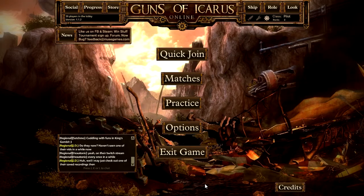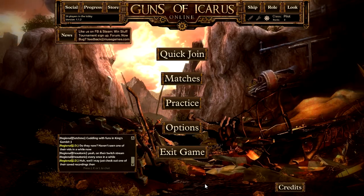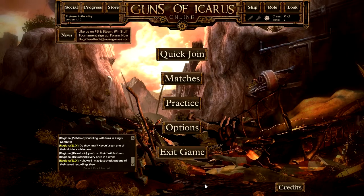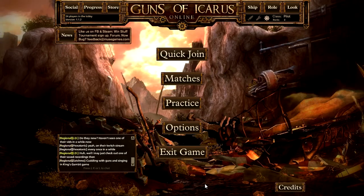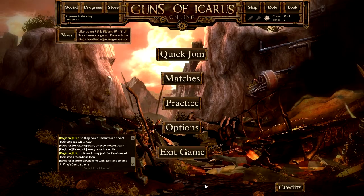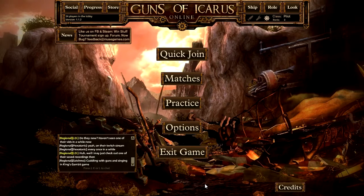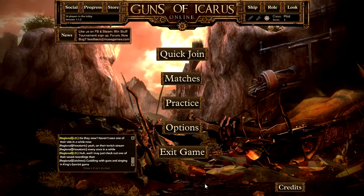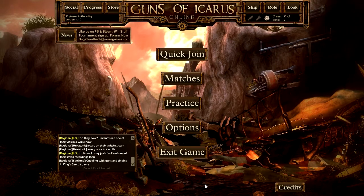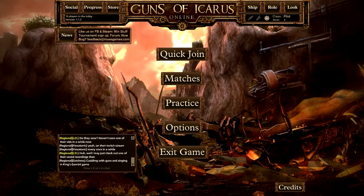Guns of Icarus Online, when it goes on sale, will drop down roughly 50% to about $10. What is Guns of Icarus Online? It is a steampunk aerial combat game. The game is set so that you have two teams — Team Red and Team Blue — going against each other with a set of different ships. Each ship has a crew of four players. So let's take a look at the ships.